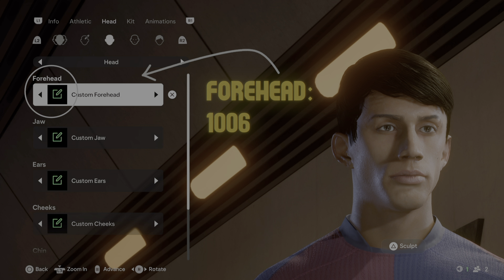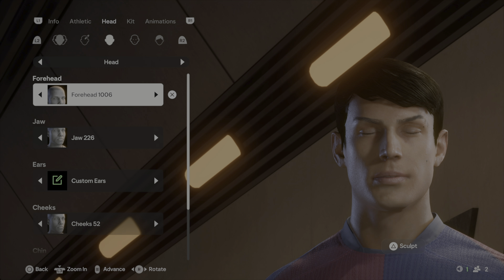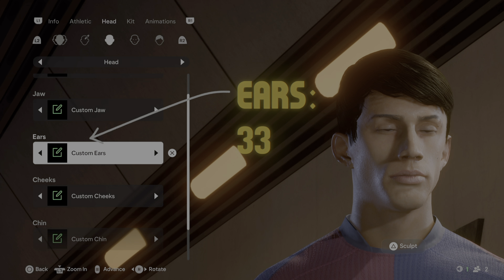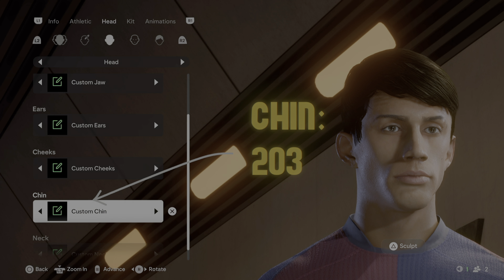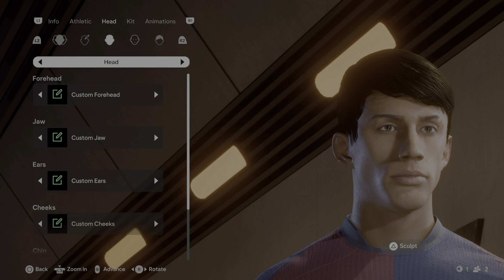For the head under forehead, select number 1006. On your end it's not going to look like this yet — those green icons are because I already applied the advanced instructions. Select forehead 1006 and don't worry if your avatar isn't looking like mine yet; yours will look like mine at the very end. For the jaw select 226, for the ears select number 33, for the cheeks select number 52, for the chin select 203, and for the neck select 175.